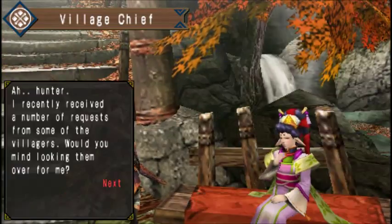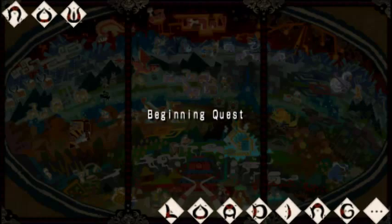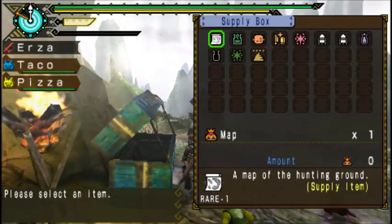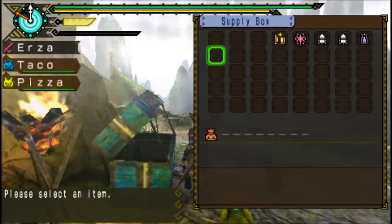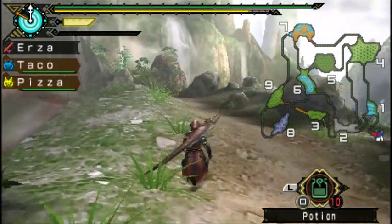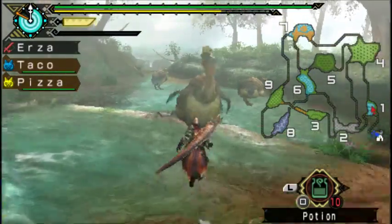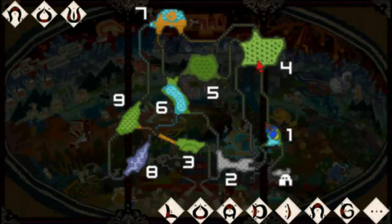I would like to do Baroth with a bow, but I do not have a set yet for that. I might have to farm for a bow set. After this one, we are doing 20 Bnahabras, which are the flying bugs. I will do it quickly to show how fast it goes with the Poison Smoke Bombs. I might have to gather some Toadstool and stones to make those. Otherwise, there are a few fun monsters coming up in this level.